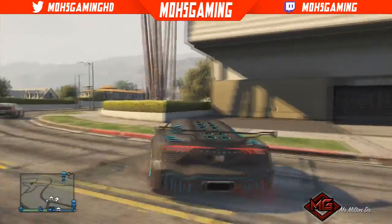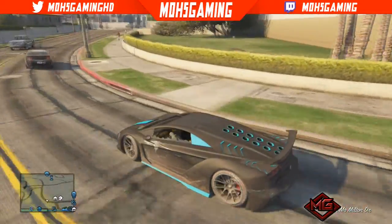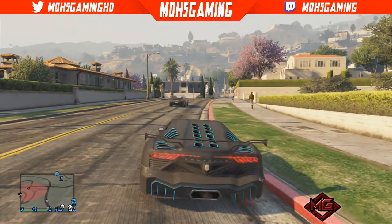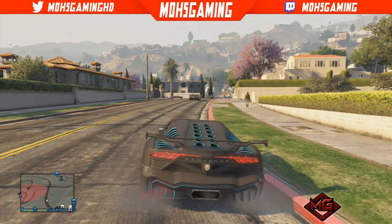Hey, what's up guys? MostGaming here back in the GT5 glitch video today. I'll be showing you how to have two different tire smokes on your car. The only thing you need is the patriotic color smoke. If you don't have that, then you can't do this glitch.